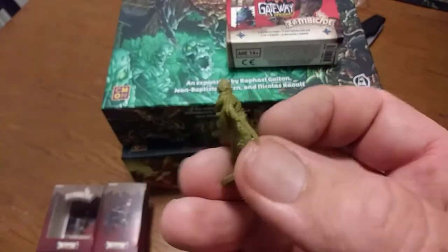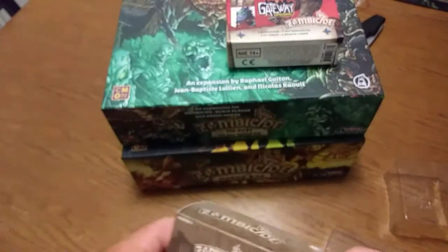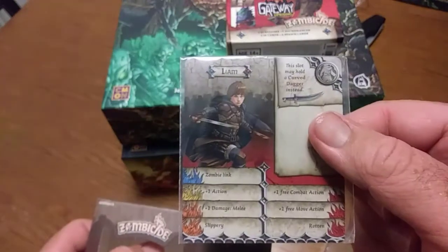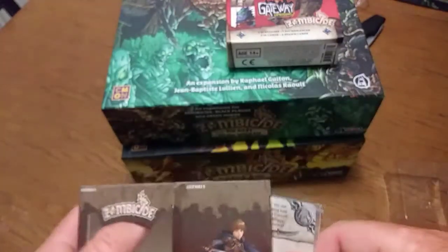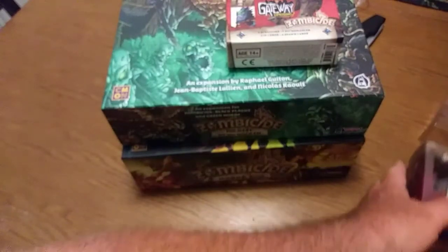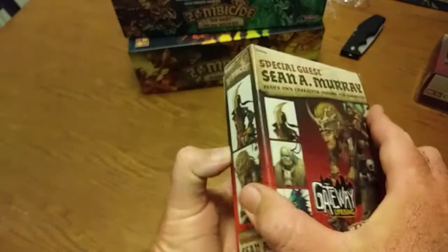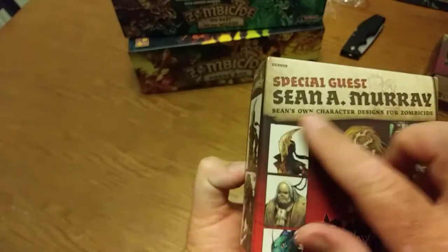That's the Liam figure, front and back. Of course he comes with this stat card — I'm not going to spend too long on it, but if you see something you want to pause on you can. I'm going to do some follow-up videos showing every little thing in detail, but this is mainly just the unboxing. This is the Shawn A. Murray — Shawn's own character designs for the zombies side.